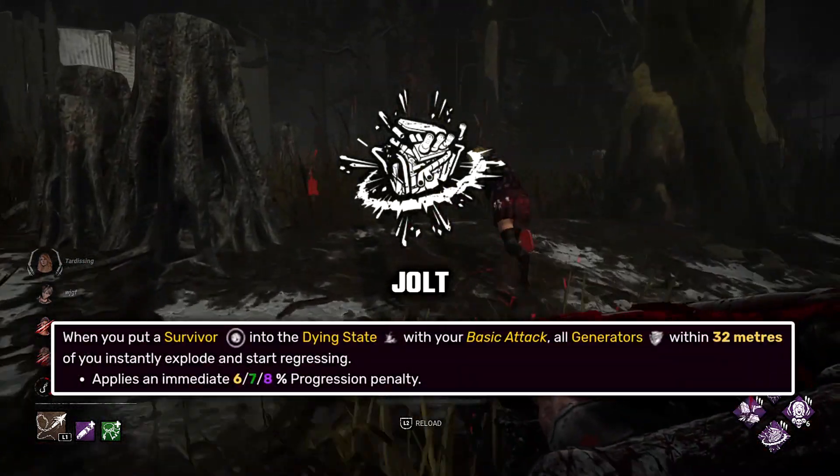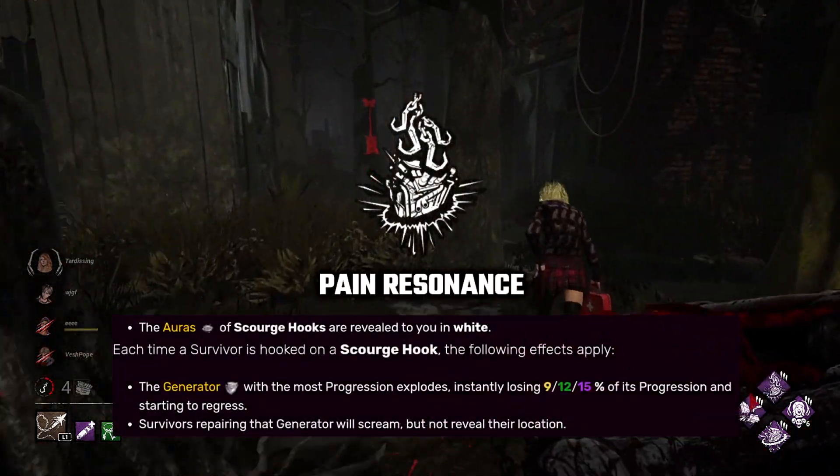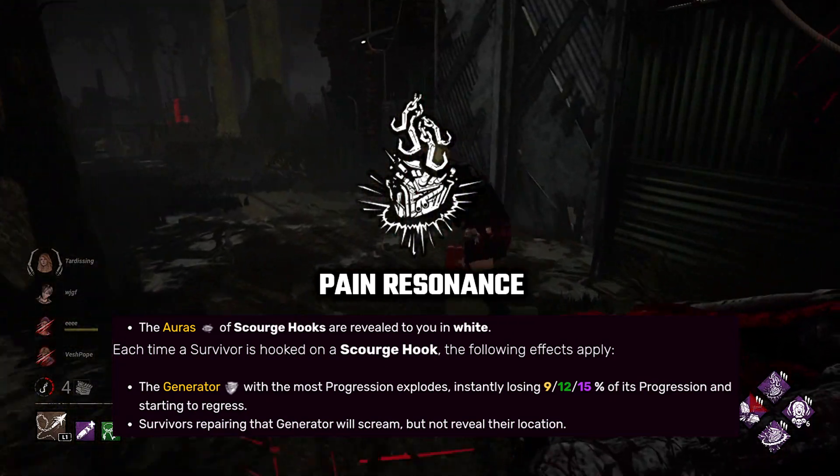For a slowdown, we're gonna be using Jolt and Pain Resonance. If you want to, you can use Dead Man's Switch instead of Jolt.